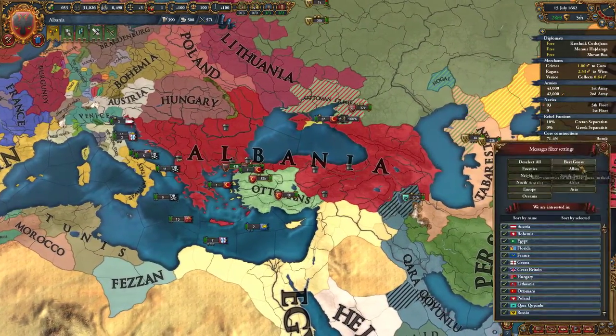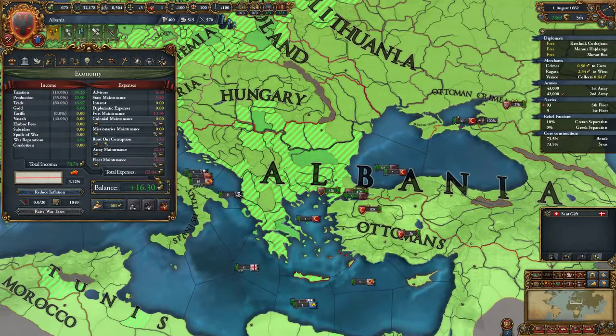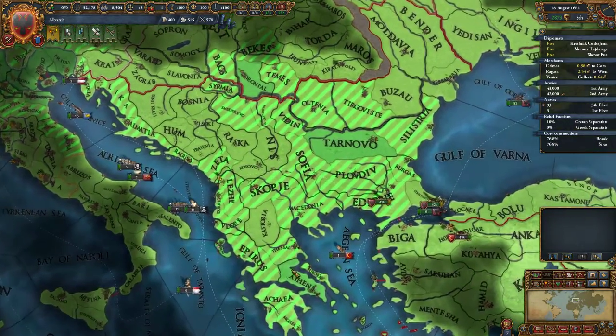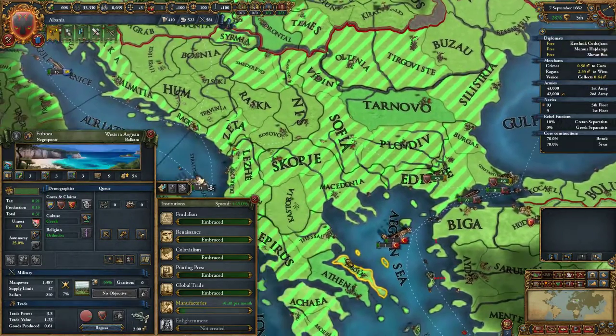We need to embrace manufactories — we need some cash for this institution so we'll have to chill for a second. We're making 16 ducats a month on full maintenance but we have only half our force limit — we need to get way up that force limit, or else we can't compete on multiple fronts.